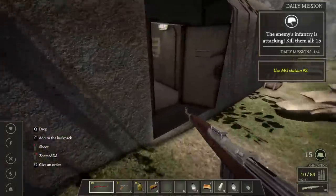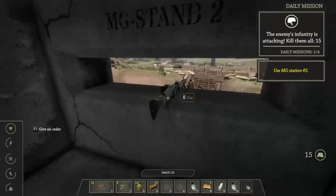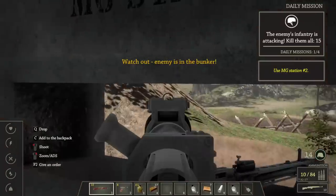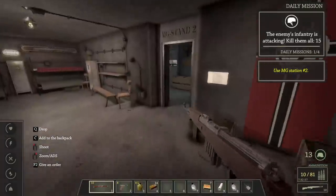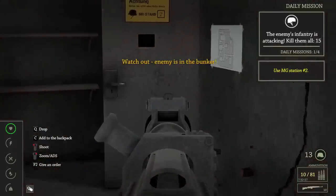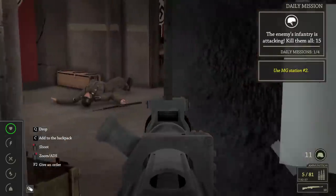I'm going to go to MG station 2 and hopefully hold out. I didn't expect that — I guess I didn't get my drop. I don't know where David is, hopefully he can help me out because I'm going to be a little busy in here. I don't know where he is — this is not good at all. Come on in, you little jerk.